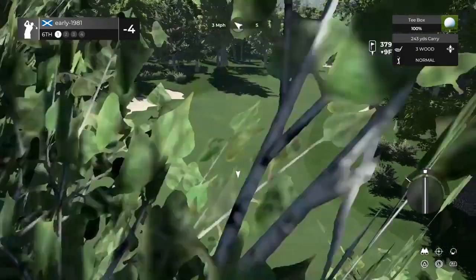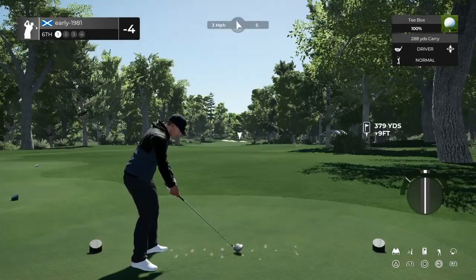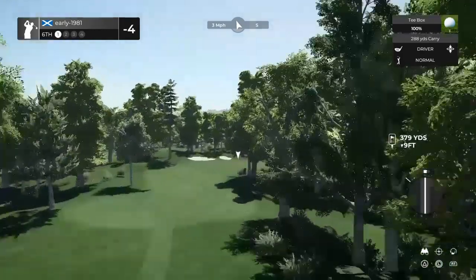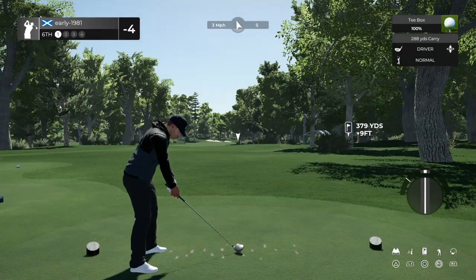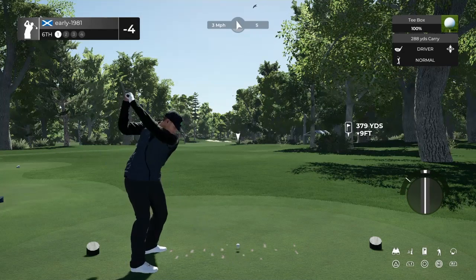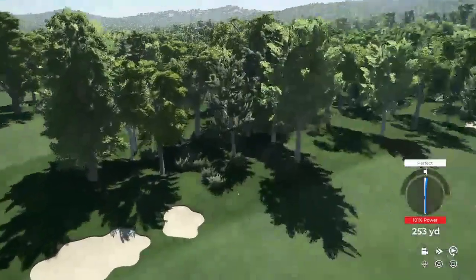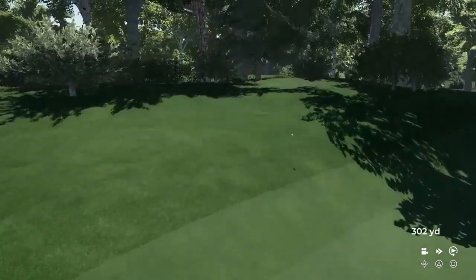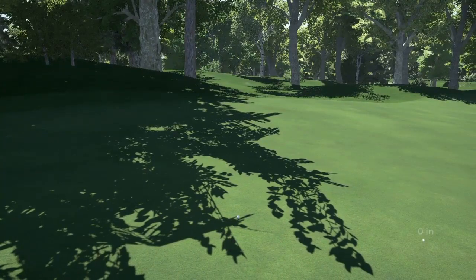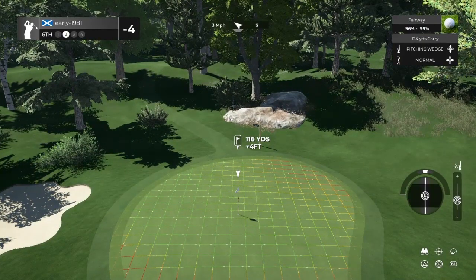Hole number 6, par four. Going to try and use the fairway — it clearly slopes from left to right. Just going to apply a touch of draw on this to try and straighten this out and hold the left-hand side of the fairway over the top of this tree. Beautiful swing, slight push right which may help us — should kick right. We have come back out — it's another good tee shot. Placement on the fairway off the tee box on this course so far is crucial; you really don't want to be missing fairways.